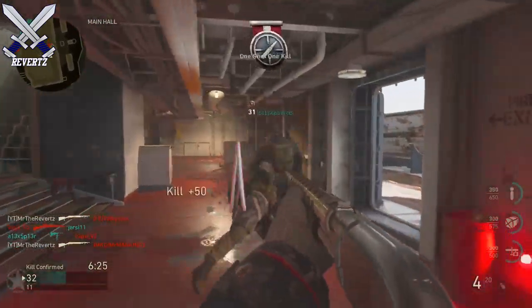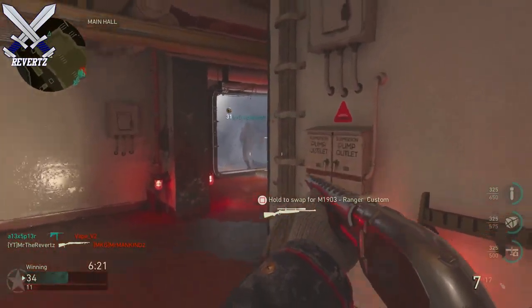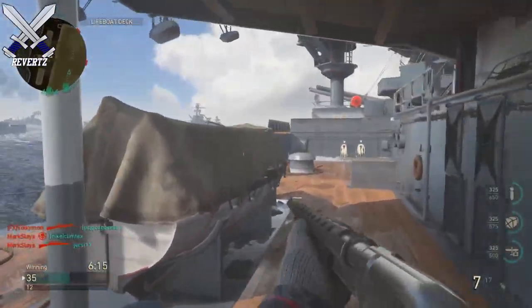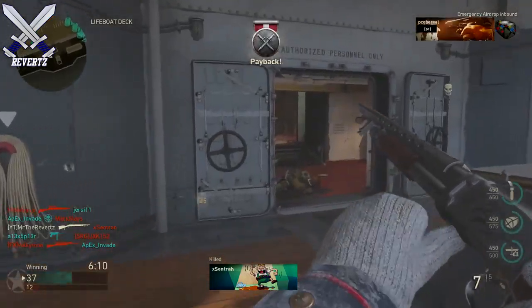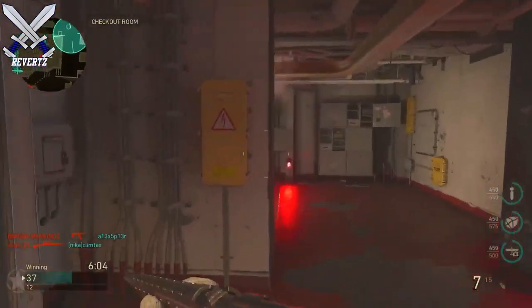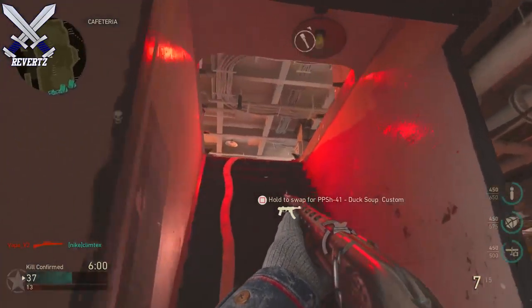As for the flak guns, it's pretty simple - just find one, hop inside, and shoot at the planes with the red outline. There will also be a number count telling you how many are remaining, and the objective is to shoot at them and get as many as you possibly can until the timer runs out. Remember, right now you may not have the flak gun event added in your region, but it should come later on in the day.